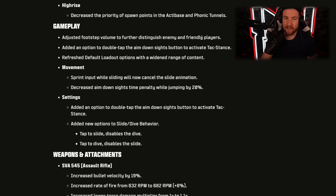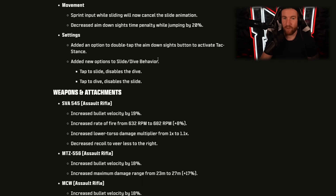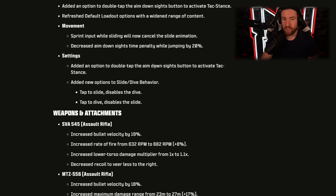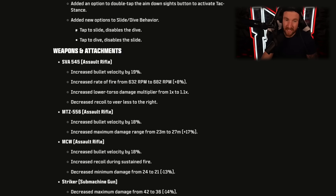For gameplay adjustments, they adjusted footstep volume to further distinguish enemy and friendly players — that was 100% needed, great update. They added an option to double-tap the aim down sights button to activate tac stance. Default loadout options were refreshed with a wider range of content. Sprint input while sliding will now cancel the slide animation. They decreased aim down sights time penalty while jumping, so jump shotting is way more viable now than in the beta. They also added a new option to slide/dive behavior — you can set your crouch and slide button to only do crouch and slide, removing dolphin dive altogether, or set it to just dive.